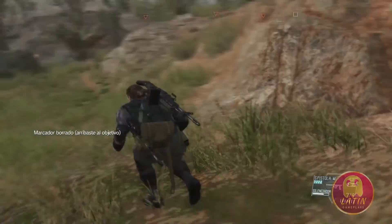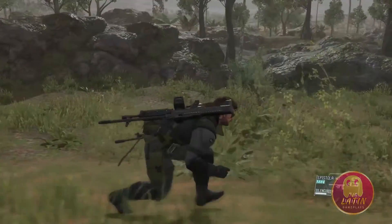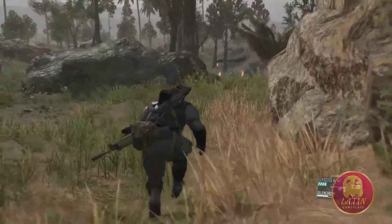You have arrived at your destination. You've reached the target's predicted field of movement. If he's gone to ground, he'll have hidden himself somewhere in that area. Find him.